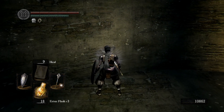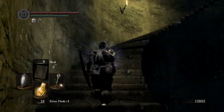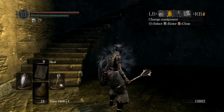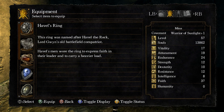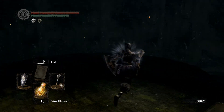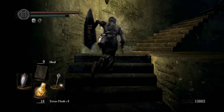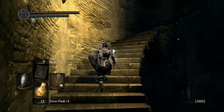There we go — see, that wasn't so bad. 3,000 souls and we got his ring — so that was Havel the Rock, and we got Havel's Ring. The ring will increase our maximum equipment load by a pretty large amount. Havel's Ring increases your equipment load so it'll go from 64 to 96 — a 50% increase. That'll let us wear much heavier armor and raise our threshold to keep our light movement speed. I'm not going to use it though, I'm okay with what we have equipped right now.